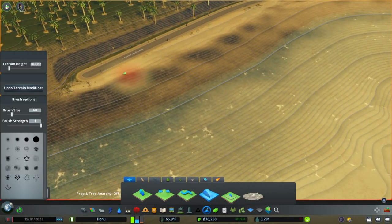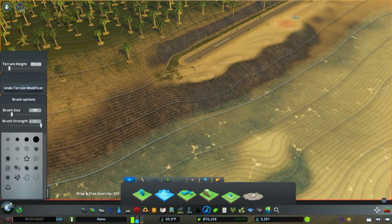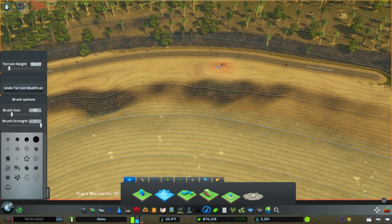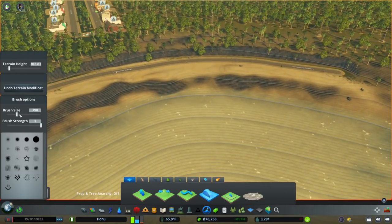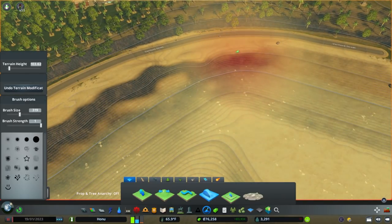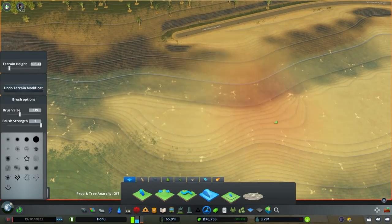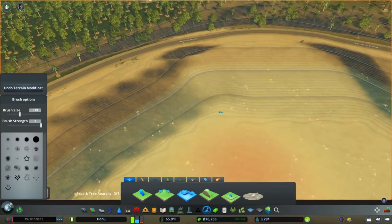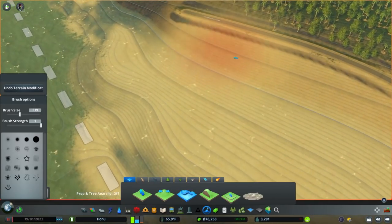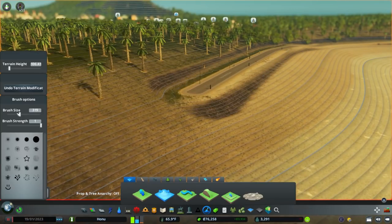We can extend just a little bit beyond where we want to go — we're going to get it eventually. We can use the slope tool with a larger brush — a huge brush. Then undo that one. Now we'll smooth it out. We can see underwater too, though it's actually lagging my game a little bit to do that. But eventually we're getting a smoother and smoother slope that we're looking for.